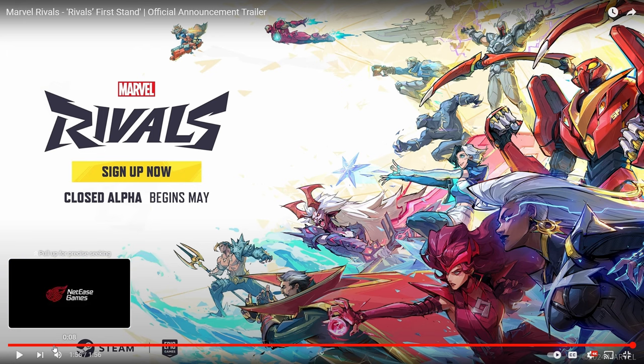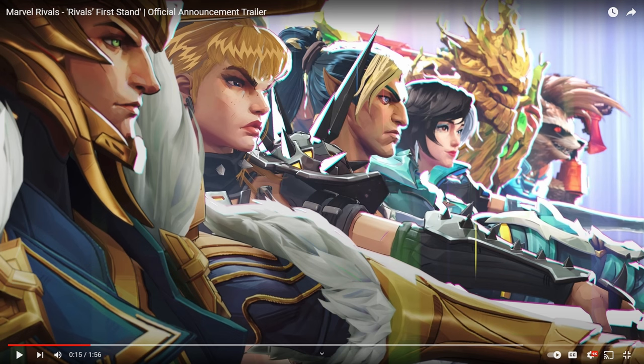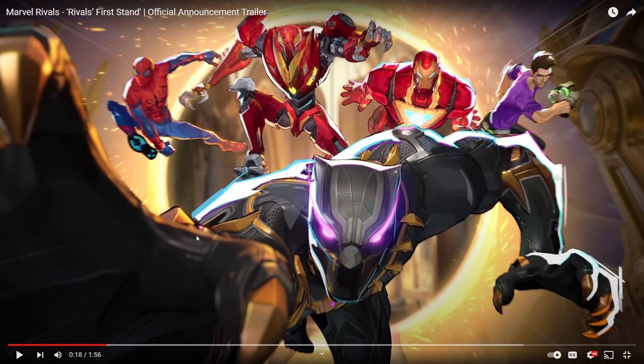Let me rewind real quick so I can kind of break this down a little bit, because I saw a lot of good things in the game. So we have a 6v6, kind of like Overwatch - a 6v6 third person shooter. We have Loki, Magik, Namor, Luna Snow, Groot, and Rocket on the first team. Second team, we have Doctor Strange, Black Panther, Spider-Man, Penny Parker I think that's her name, Iron Man, and Bruce Banner.